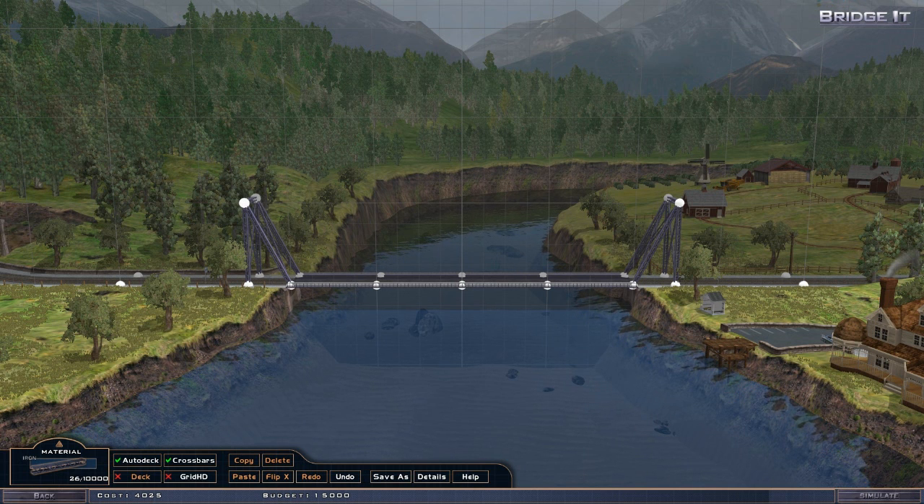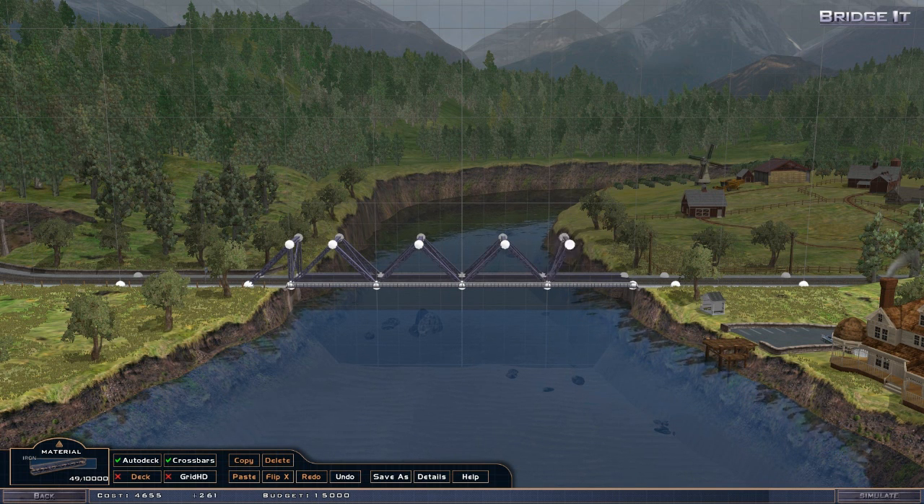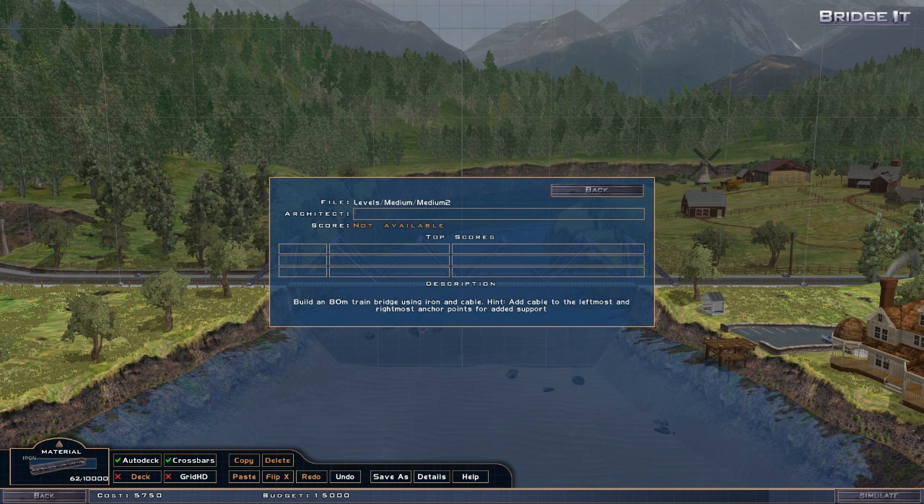I've got $15,000 — or I think it's dollars at least. So I'm just going to keep this theme of triangles. I can attach over here as well — so what I'm going to do is come up like this and just go full triangle. And we've got another $10,000 to spend on cable. Now what was the hint? Use cable to the leftmost and rightmost anchor points for added support. That would be here and here.